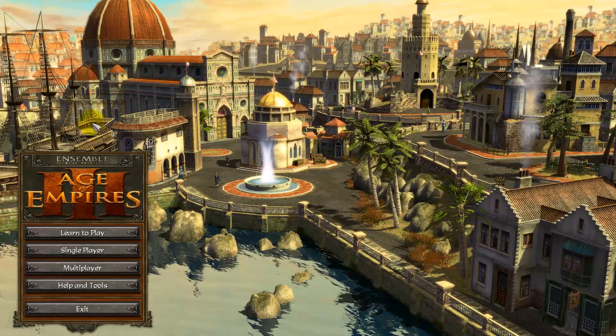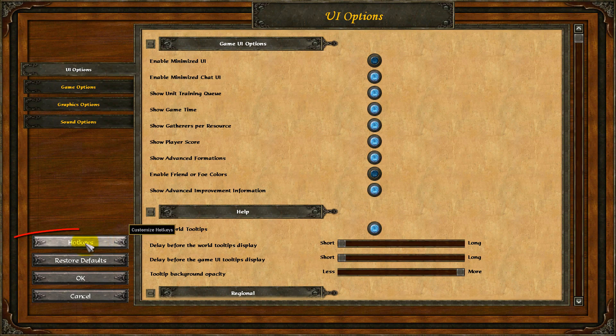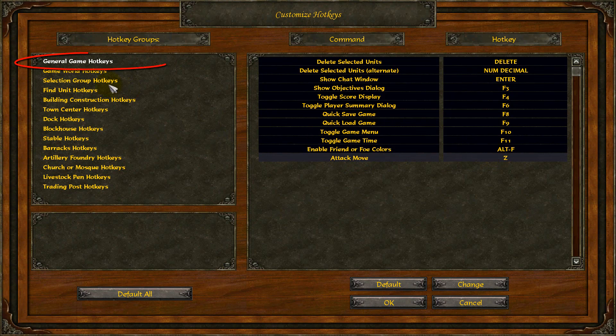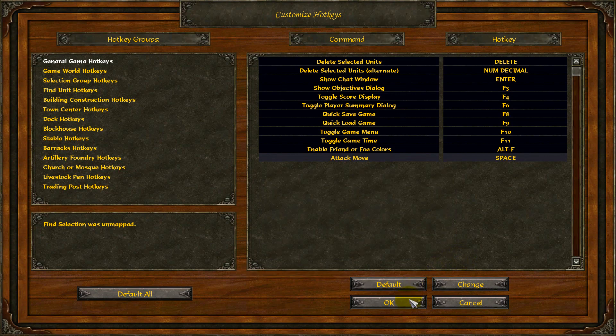Finally, a good idea might be to change the attack move to a different button on your keyboard. A better button might be the spacebar, because that's much easier to press when you're in a hurry. To change it, go to your options, go to the hotkeys, and then click on attack move, which should be on the first tab in general game hotkeys, and then just press the change button and press space on your keyboard, then press OK.